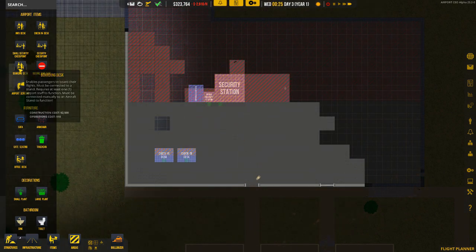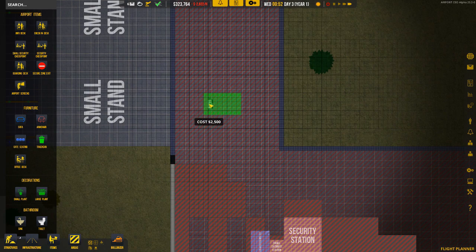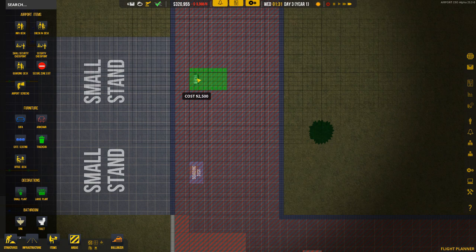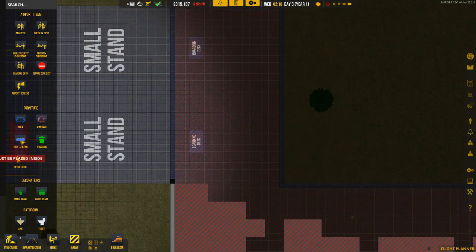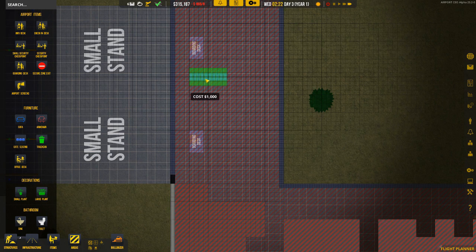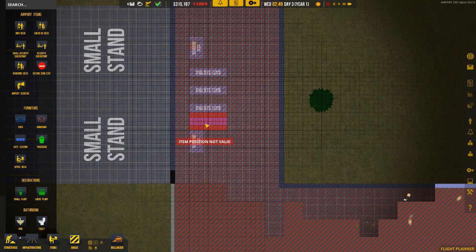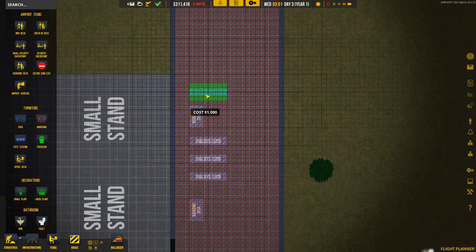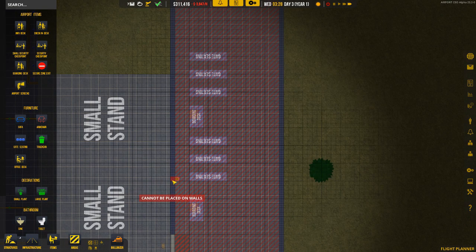Then we're going to have some boarding desks. Following the arrows, you can have the boarding desks heading in towards the stands themselves — put one there and another one here. For the small stands you need doors, so we'll wait for them to complete and then drop the doors in. Let's grab a little bit of seating as we build this airport.